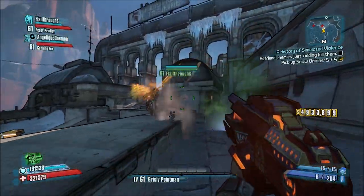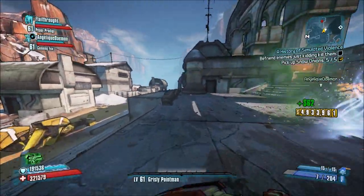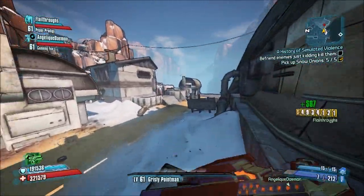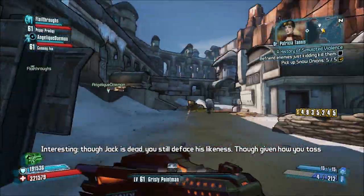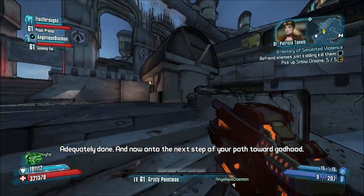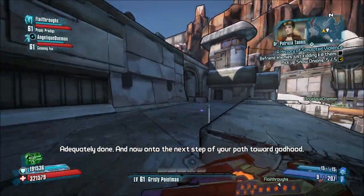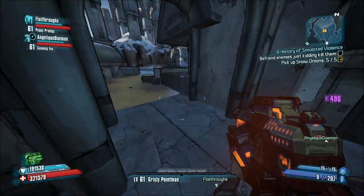There are more enemies spawning. Oh, that was you — I couldn't see your names. I was shooting at you and it didn't do anything. I was startled. I forgot about Light Phoenix. Though Jack is dead, you're still to deface his likeness. Are you gonna say that every time I accidentally kill Jack's statue? Quite possibly. Where do you guys go?